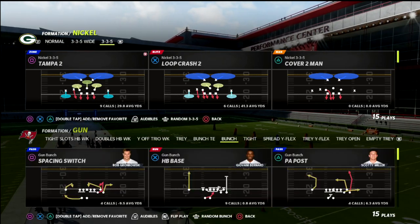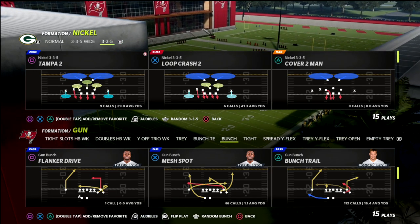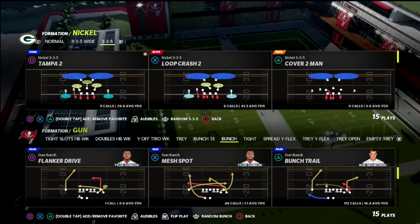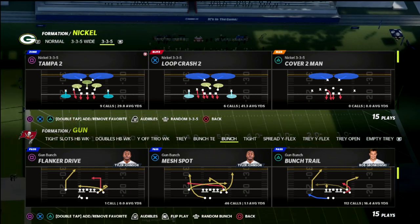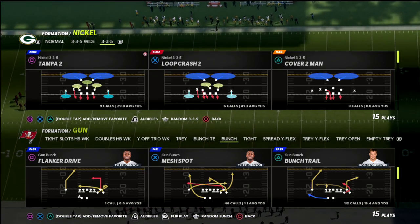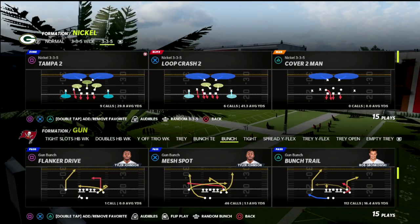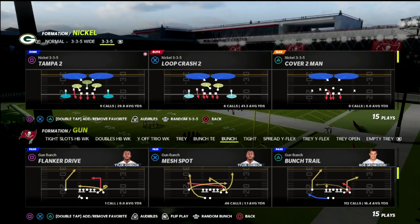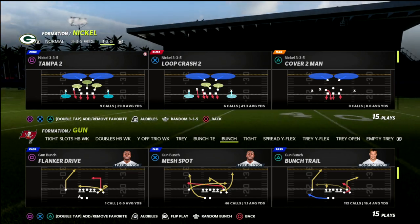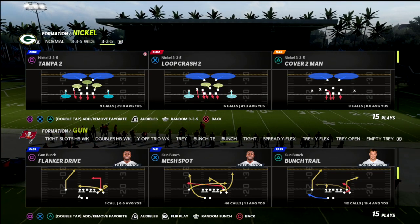If you're new to the channel, go ahead and click the subscribe button below — it's completely free and lets you stay up to date with the latest tips and strategies released every day. We're in the 46 playbook talking about the 335 wide defense. If you want all of my Madden e-books, you can join the Patreon for just $10 a month, which gets you the full 335 wide e-book plus 14 additional offensive and defensive e-books. You can cancel whenever you want, and as long as your membership is active you get all the e-books and any updates.